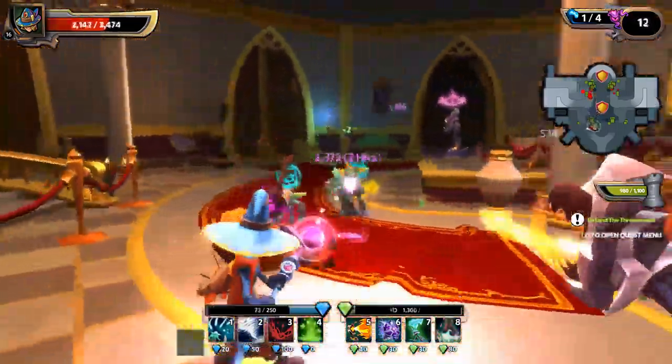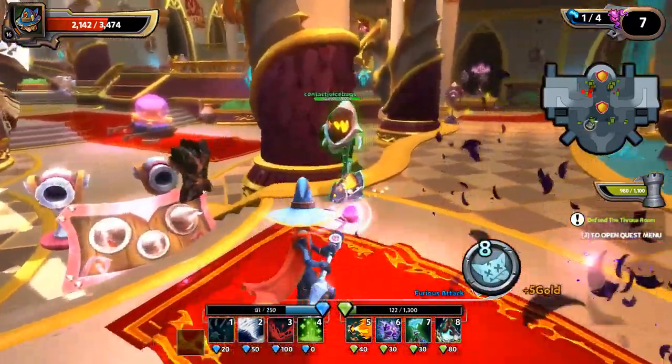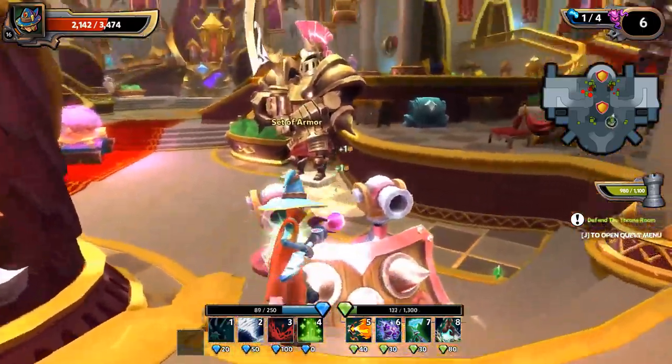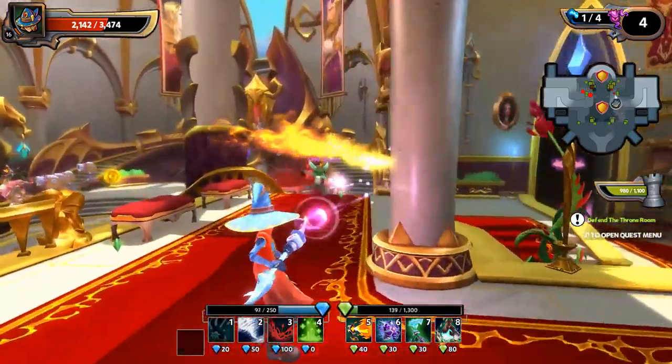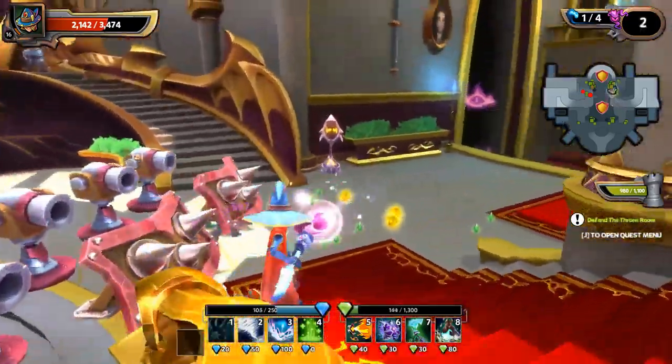We're getting it done - better check on this other side. Crystal core under attack! A bad snuck through. We are having some lane coverage issues, so maybe I'll throw another blockade down or go two blockades per side here.